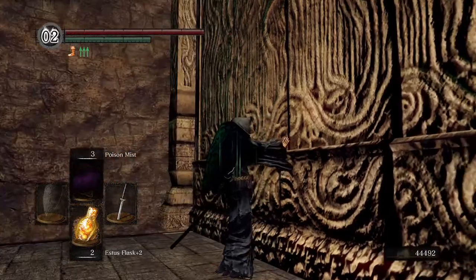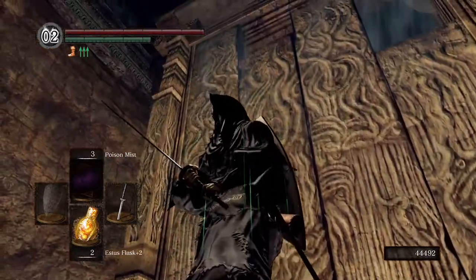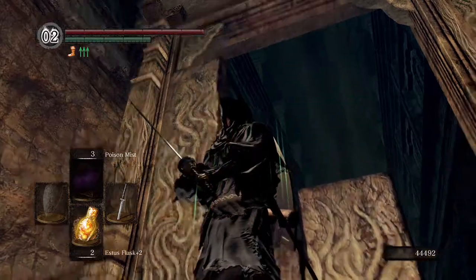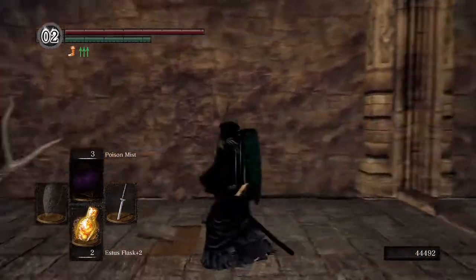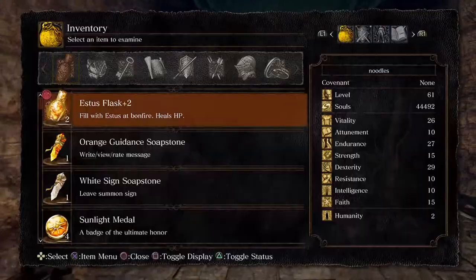One other cool little thing: you can open this door from the other side without being part of the Chaos Servant Covenant. It's kind of useless at this point because you don't really have a reason to come back to Lost Izalith, unless maybe you're doing Siegmeyer's Quest — but that might be another video.